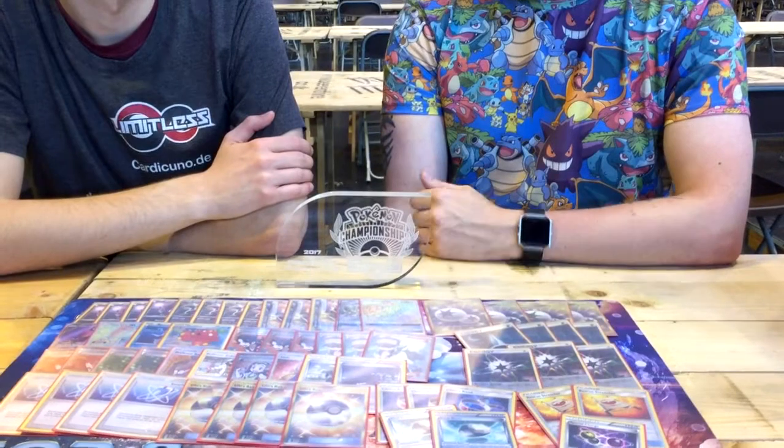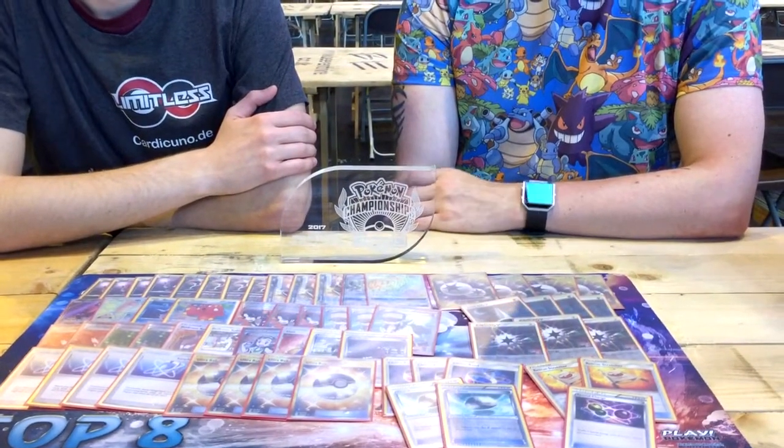You basically only have Zoroark as your main attacker, but actually Lele and Drampa are both great attackers too. Drampa worked really well as an attacker, especially with the rainbow energies, so I can make sure I can always do Berserk for 180 with the Choice Band.